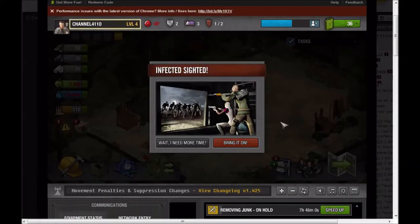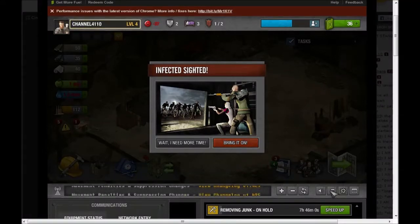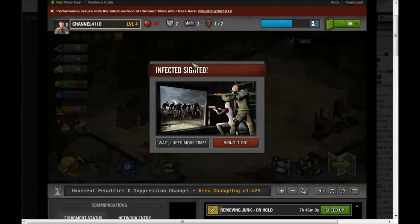Channel 4110 and Jim Wright are back. We just went on a little looting mission, and as I've come back to the compound, I got the infected sighted notice, and we're going to bring it on, which means we're about to get swarmed by zombies.